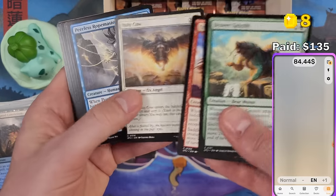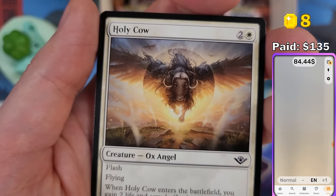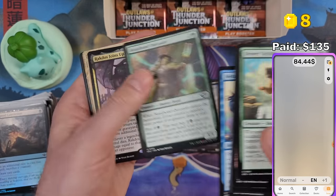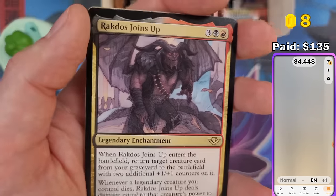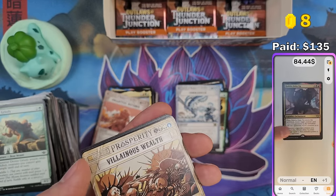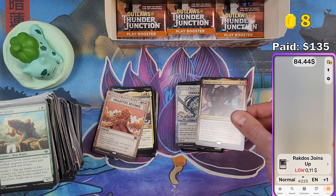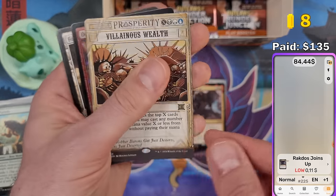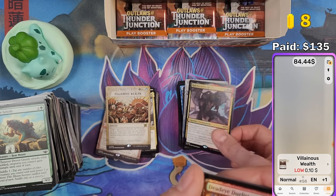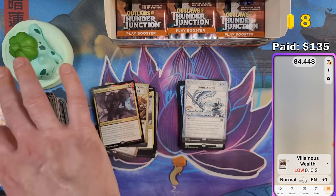Holy cow — we got the Mimi card. Rakdos Joins Up — I read the story and Rakdos wasn't really a big part. On Ravnica he's the boss of one of the 10 guilds, but in this story he was just some muscle guy for the gang. I'll put him in the pile for now.